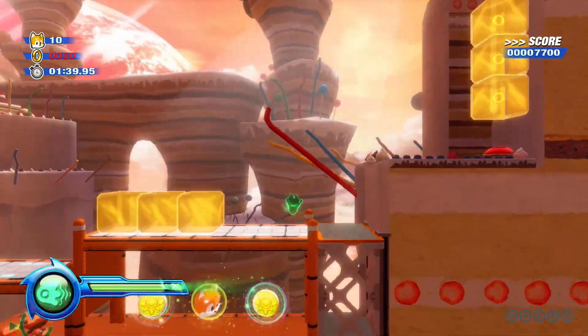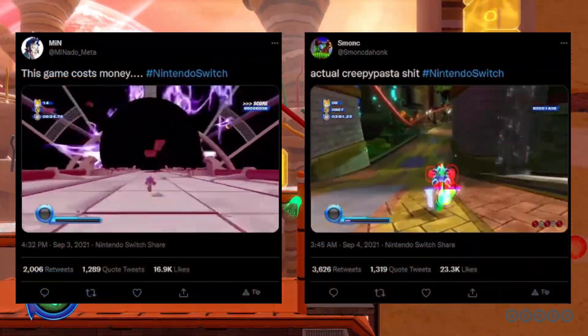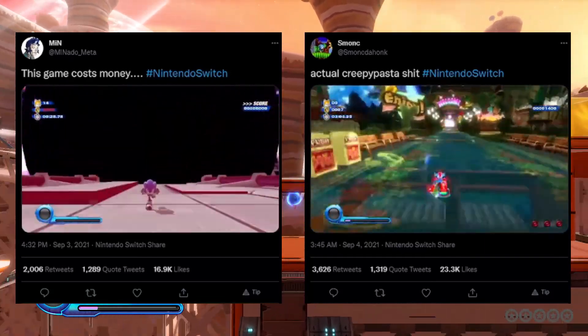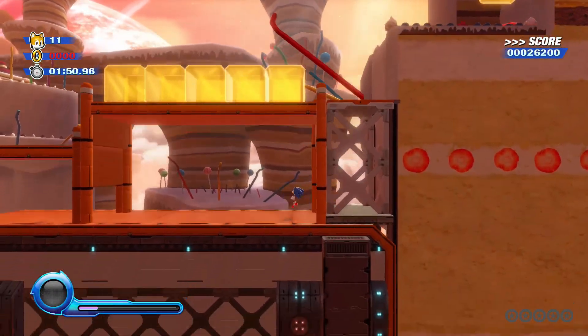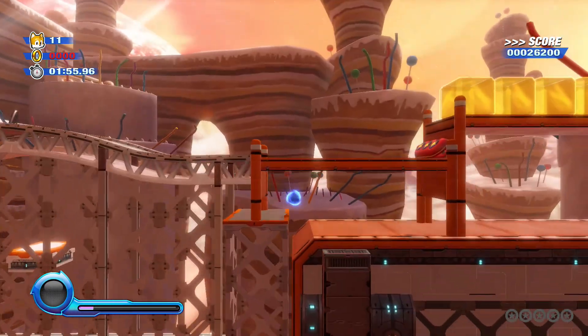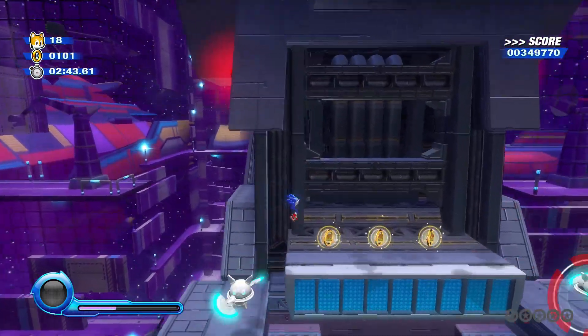Performance wise, I already mentioned the glitchy mess that is the Switch version. I was seriously considering buying the Switch version as well for this video, but decided against it since I'm a broke college student. Personally, I experienced a couple of weird things during my playthrough. I already mentioned the Jade Ghost soft locking my progress. The green Wisp also messed with the audio in one level after I restarted it.